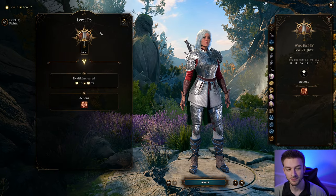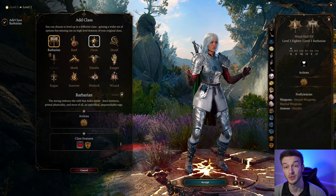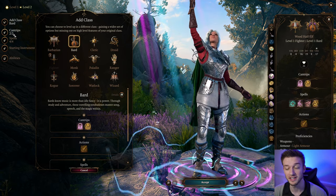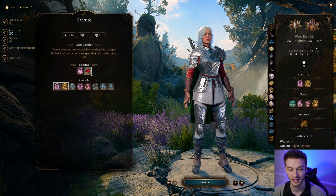As we go through the level ups, we only take one level of Fighter. That is just for the Constitution saving throws — our proficiency in Constitution saving throws — so we will not break our concentration on our spells. Because the Bard is really about control, and having control spells is kind of important as a Bard.